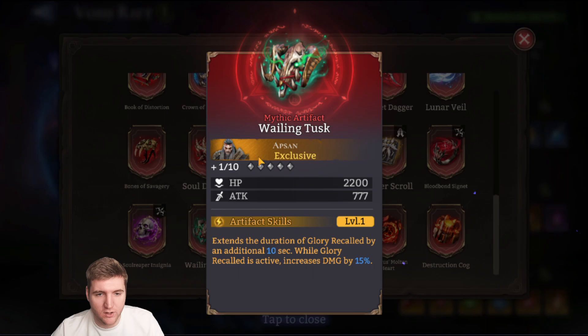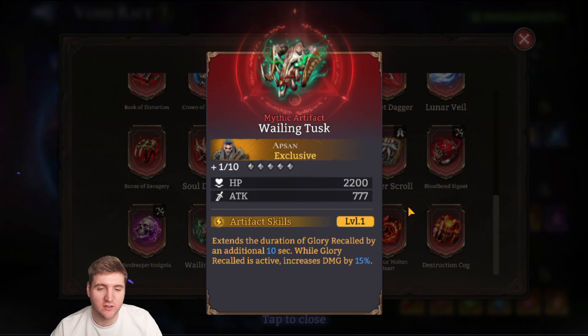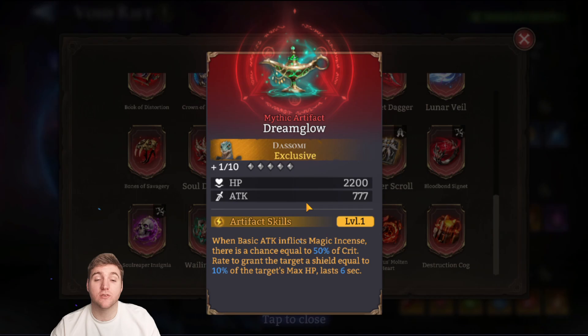AP San's exclusive artifact extends the duration of Glory Recalled — his deployment buff — by 10 seconds, and while it's active increases his damage by 15%. I think AP San is kind of underwhelming and honestly this feels like it should have just been in his base kit. It is decent — 15% extra damage during that window is good — but it's a temporary window and doesn't last super long, so it's not amazing. It's something, but not something I'll be actively pursuing.